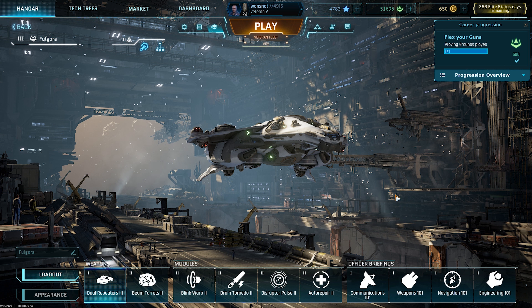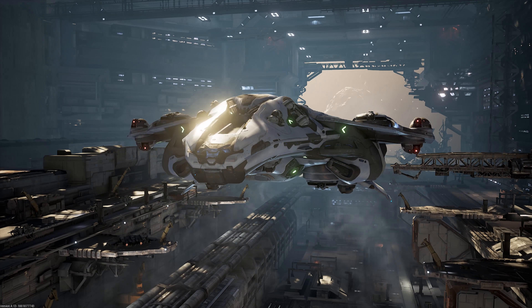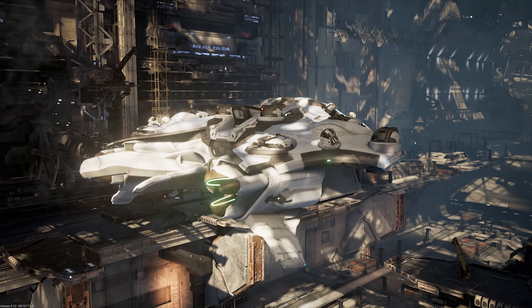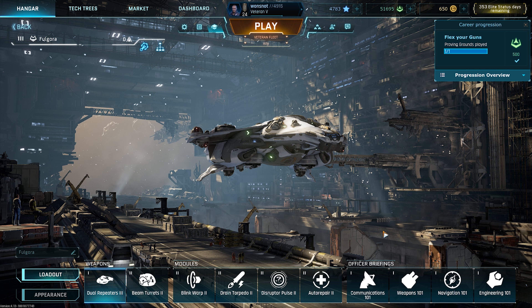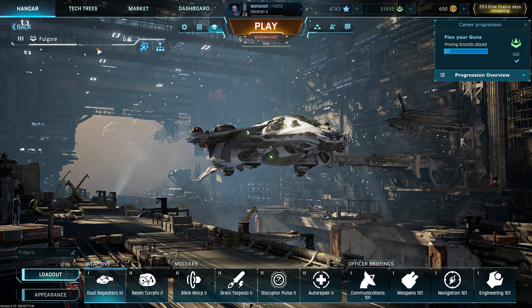Hello everyone and welcome back. Today we're taking another look at Dreadnought — doing a first look on the Fulgora. This is a very brand new ship to me, something I've never flown before. Starting out we've got the dual repeaters, beam turrets, blink warp, drain torpedo, disruptor pulse, auto repair, and officer briefings which I need to change, but there's not much I can do until I get the officer briefing from the Macchias.